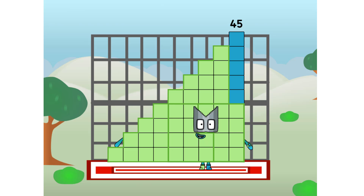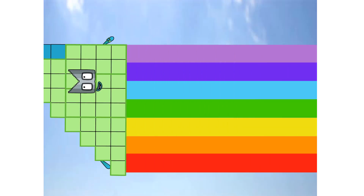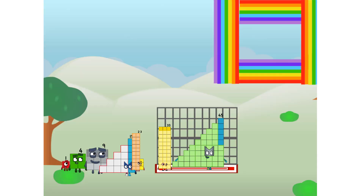45 commencing rainbow test flight. All systems checking out. 7 by 7. Wish me luck. Whoa! Yowser! Didn't get that high, but I did just invent the square rainbow. Guess you've got to give it a go to get lucky.